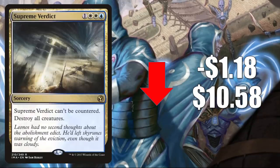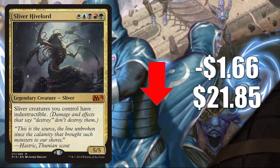Number two is Supreme Verdict from Iconic Masters, down $1.18 to $10.58. It sees a lot of play — it's in Lotus Breach in Pioneer, and in Modern it's in Bant Snowblade, Niv to Light, and more. It sees Legacy play and it's a huge Commander card, but it did get reprinted in Mystery Boosters. Number one is Sliver Hivelord from Magic 2015, going down $1.66 to $21.85. Great for Sliver Commander decks, also reprinted in Mystery Boosters.